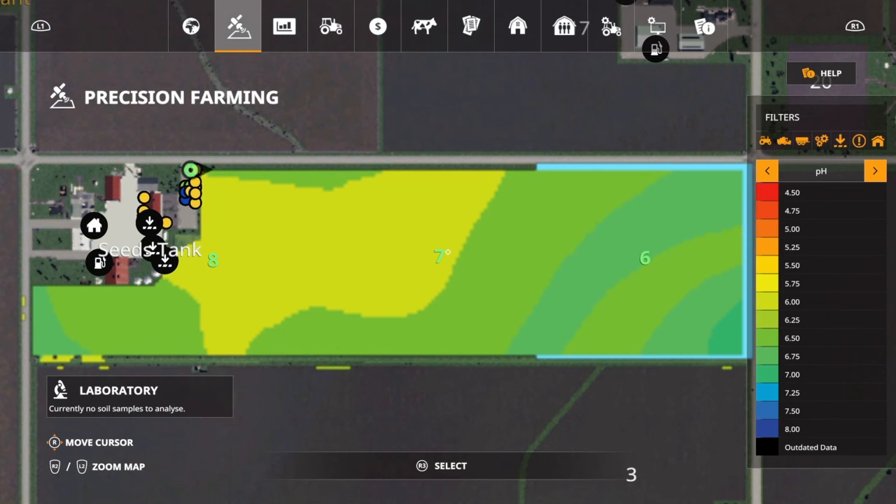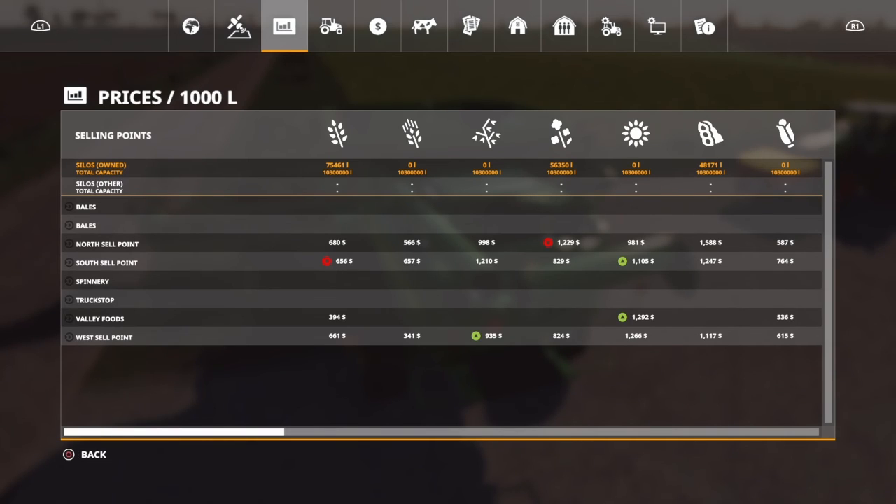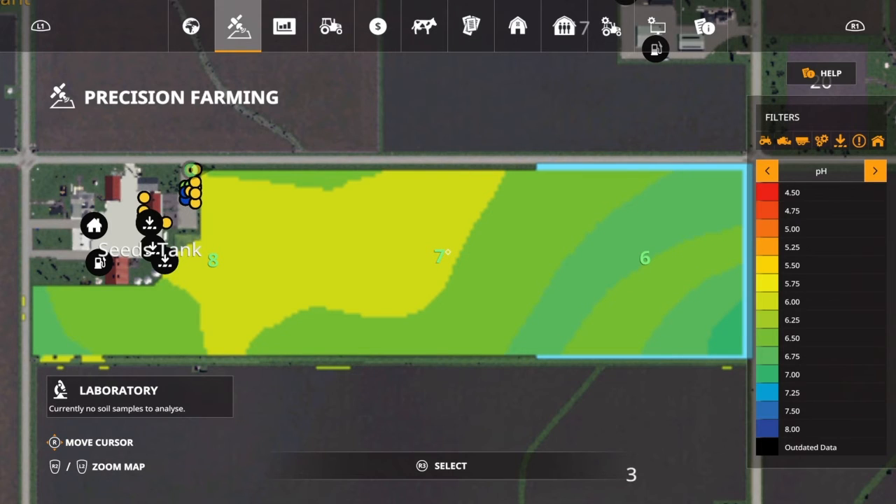Before I loaded precision farming, I ran exactly the same three fields in the base game — fully fertilized, no plow state, limed, at maximum yield capacity. Those results are sitting in the silo: 75,000 for wheat, 56,000 for canola, and 48,000 for soy.